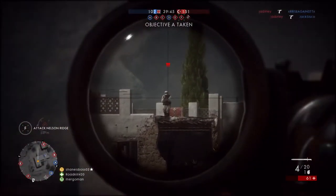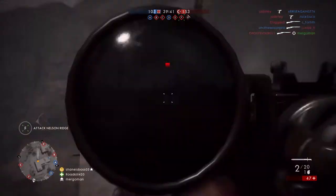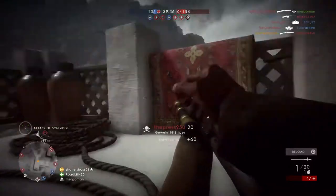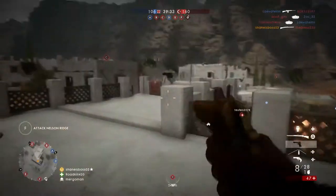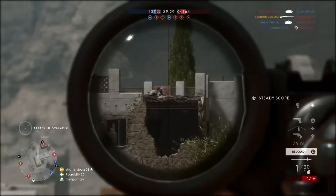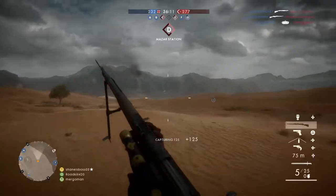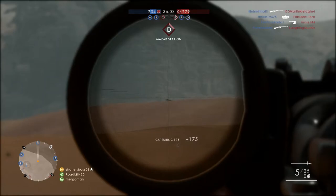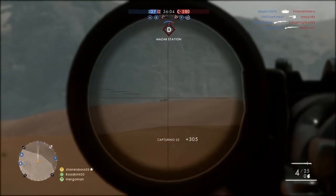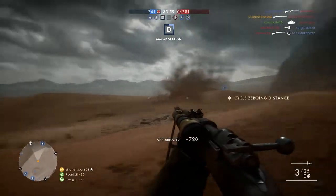The sweet spot is where you'll get the one-hit kill. What makes the Martini Henry unique is that its sweet spot is between 30 and 80 meters — the biggest sweet spot at a 50-meter range, and also very close range. The M1903 has the farthest sweet spot at around 100 to 140 meters. This dictates how you'll play: the M1903 is a very long-range sniper, whereas the Martini Henry is much more close-range.